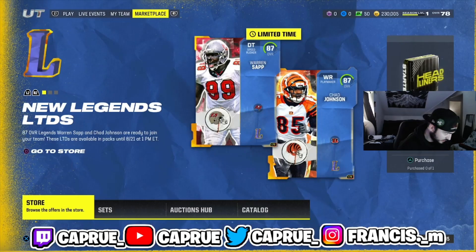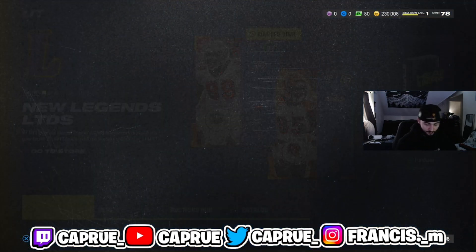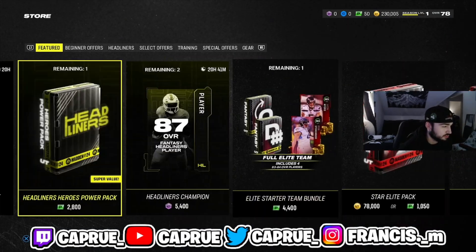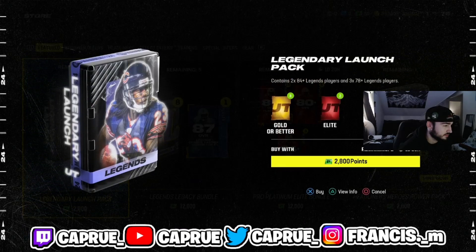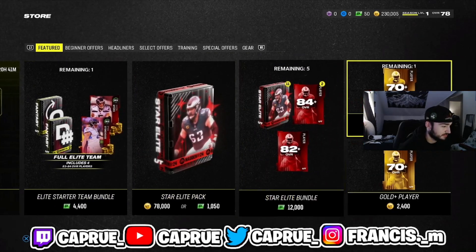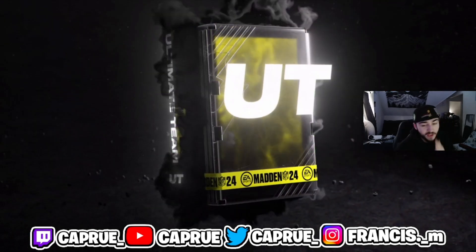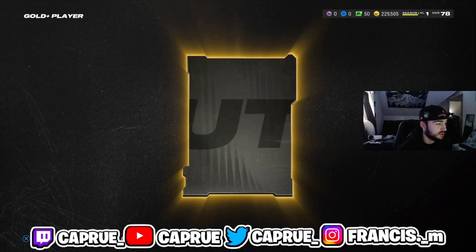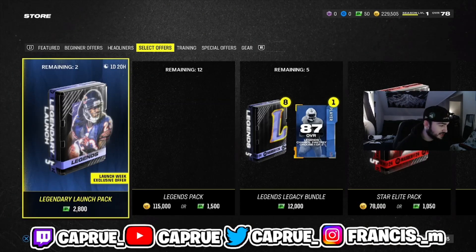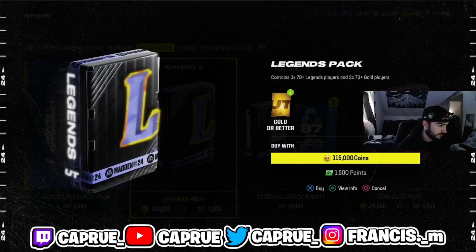Legends dropped today. I haven't even actually touched the game since the Legends dropped, so I don't know anything. But if you guys play Madden every year, you'd know there's always one method when Legends drop instantly. I'm just looking at the packs real quick to see if it will work.